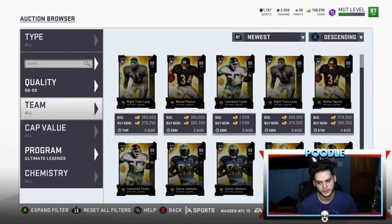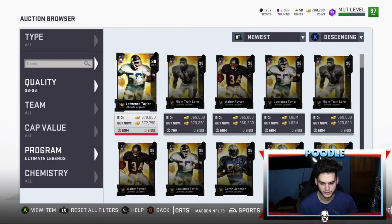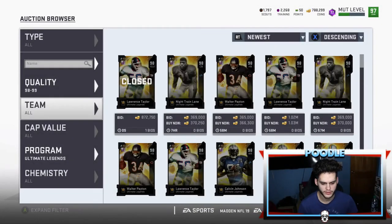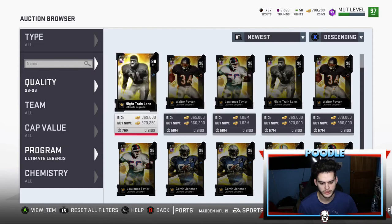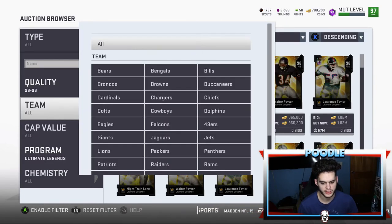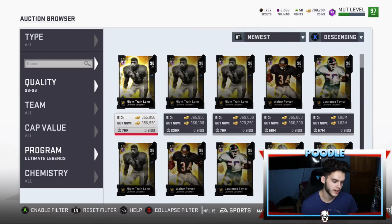I was going to open a pack to try to get Vic but I'll just save the coins — he's at 872k, which is actually a good price. It's kind of weird he's going for more than Vic. I really wish those cards were limited so I could get them for training in a week — for both combined that wouldn't be bad. I could get two of these 98s for about 900k and that would have been the move.